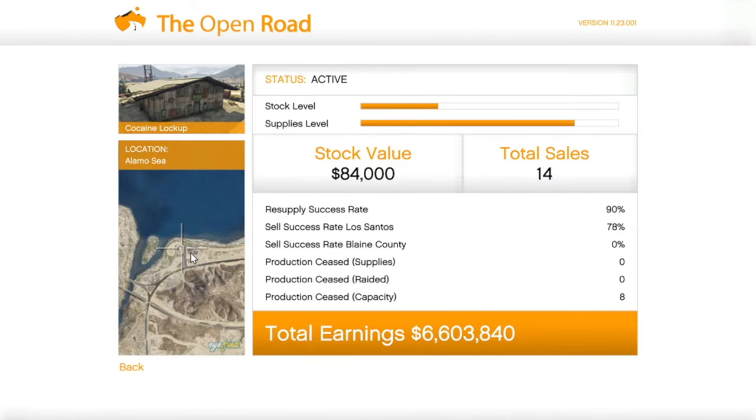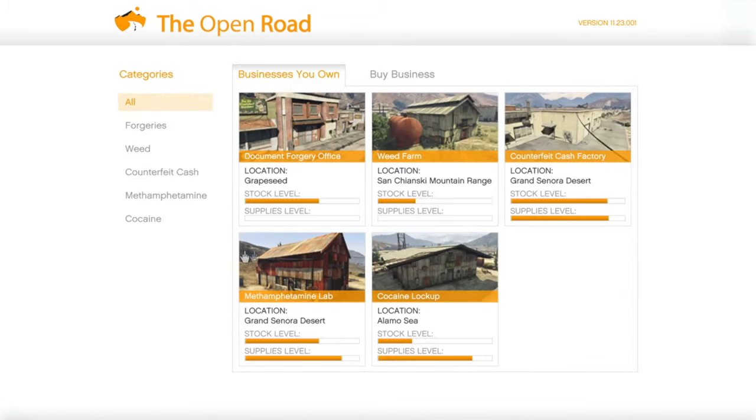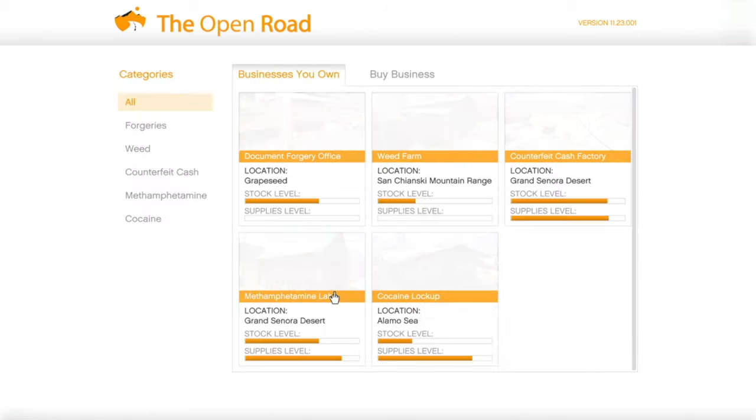For the cocaine lockup, buy the cheapest one — it's around $940K. The price only varies by location; the more expensive one at $1.9 million doesn't produce more money or have faster production. If you're going to buy all the businesses, make sure they're close together so you don't have to travel far, especially if you don't have an Oppressor, Deluxo, or any fast vehicle.